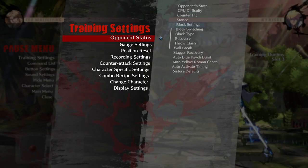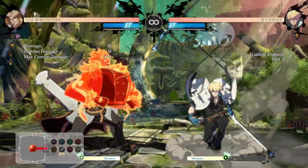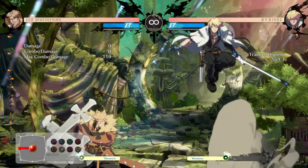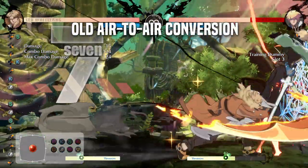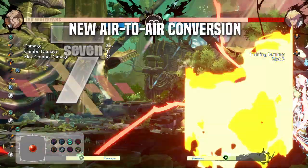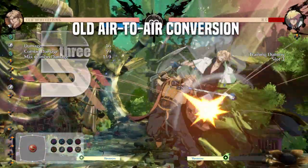For Leo here, getting to stance is the goal. I'm going to set the bot to jump, and instead of doing an anti-air, we're going to practice our air-to-air situations — not just doing damage, but also getting to stance. I'll start by showing my old conversion and then my new conversion.